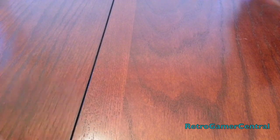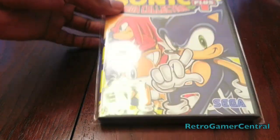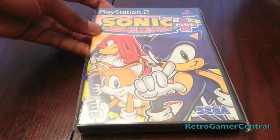Sega Genesis Collection is a pretty awesome compilation — it has quite a few games on here. It has Sword of Vermilion, Phantasy Star 2, 3, and 4, Flicky — pretty awesome compilation. And Sonic Mega Collection Plus — a staple if you ask me, one of my favorite PlayStation 2 games. It's not that expensive but it's kind of hard to find a black label version of that game though.